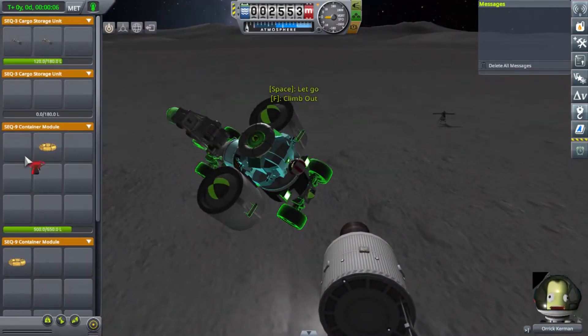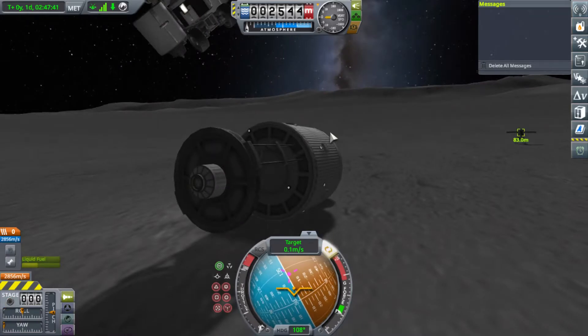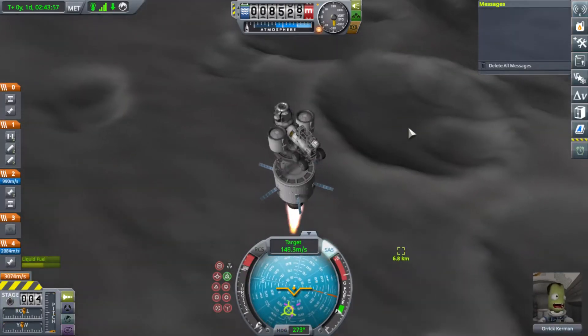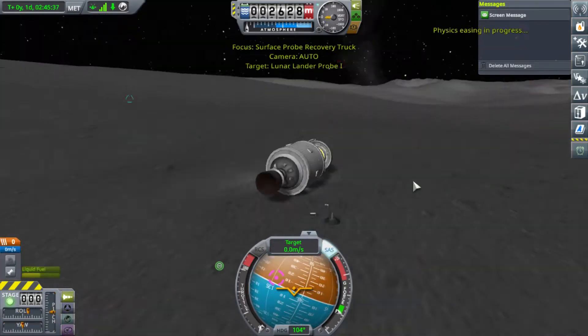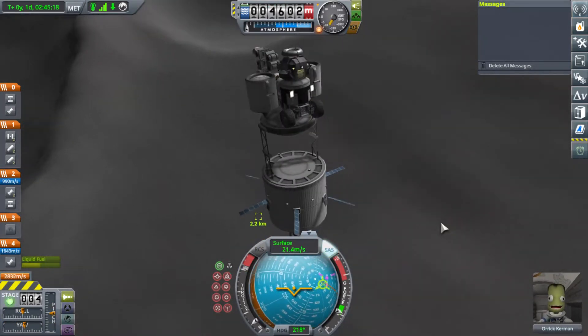I decided I don't want to revert the whole thing back to the launch. Let me see if I can just land this thing with the Rhino engine as close as possible to the little probe and I can use the EVA propellant to fly the parts over. So I tried several attempts. Lots and lots of fun beating my head against the wall.